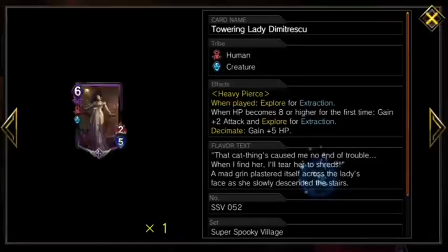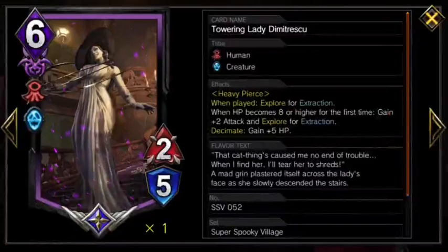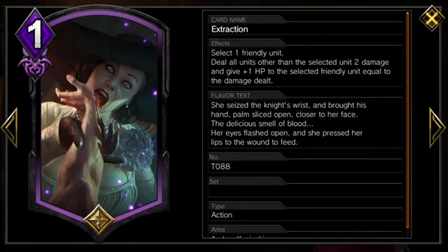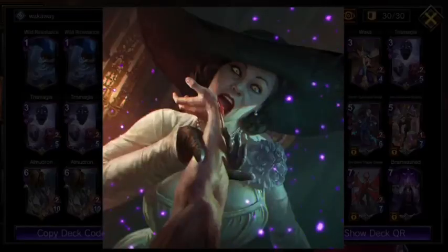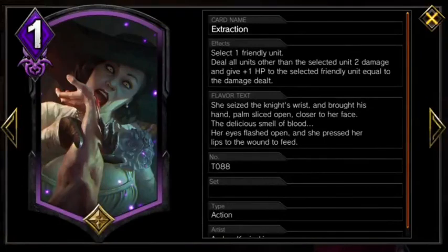And finally, we have the iconic and downright spooky Towering Lady Dimitrescu. The second she is played, Lady D can kill everything, including your own units with Extraction. One of the most powerful actions in the entire game, especially at only 1 MP, that you can only get using Lady D. No other card in the game that I know of can search Extraction.